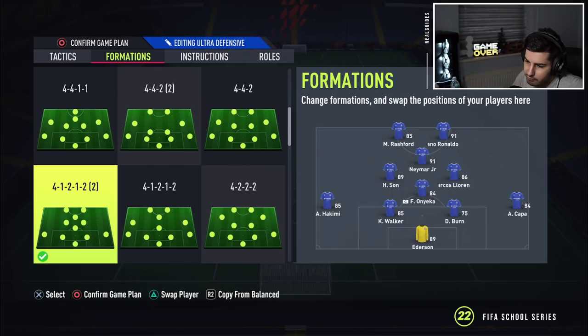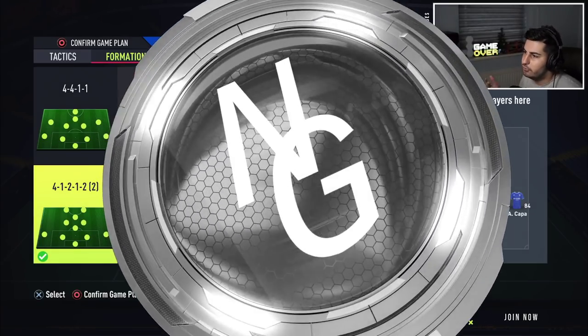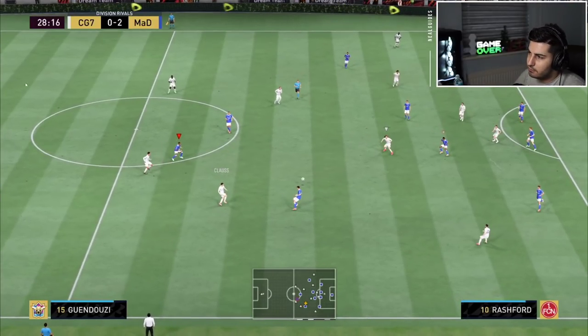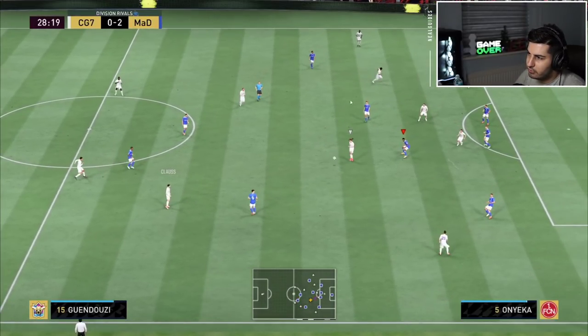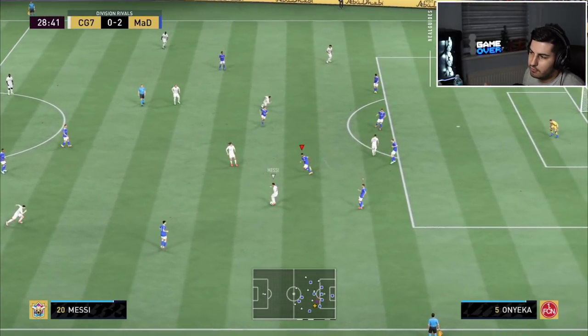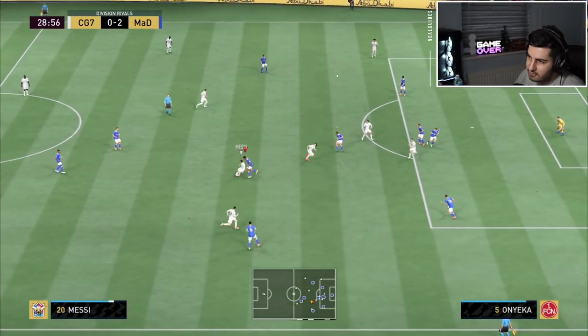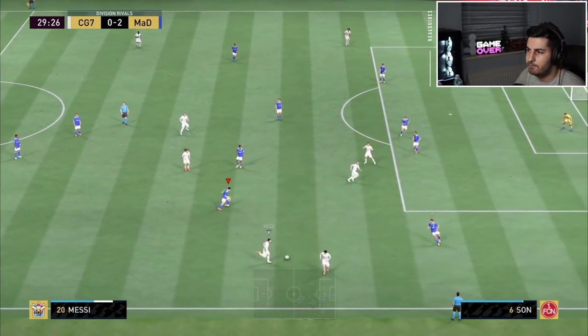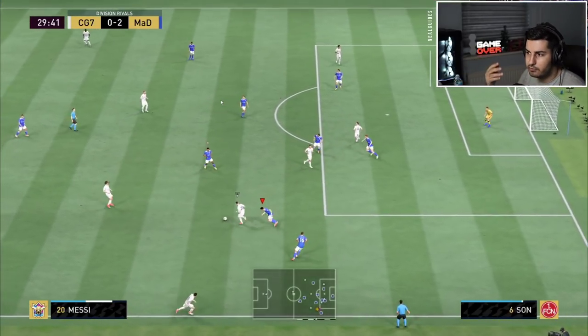we're going to go over the 4-1-2-1-2 that all the pro players in the pro scene are using. The reason why it's so effective is it defends in a 4-4-2. You have your center mid, or one of your left center mids becomes a center mid. You've got one CDM — it's basically like a bank of four, like a 4-4-2 flat. You have two strikers, so it's like a 4-1-2-1-2 but you defend in a 4-4-2, two banks of four.